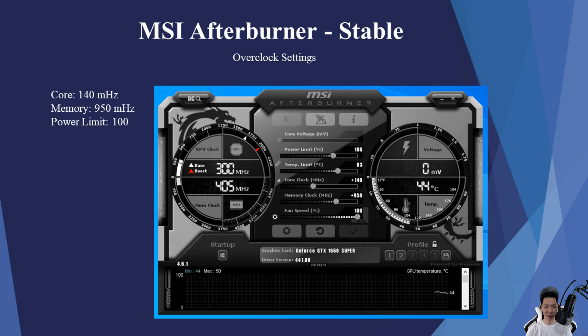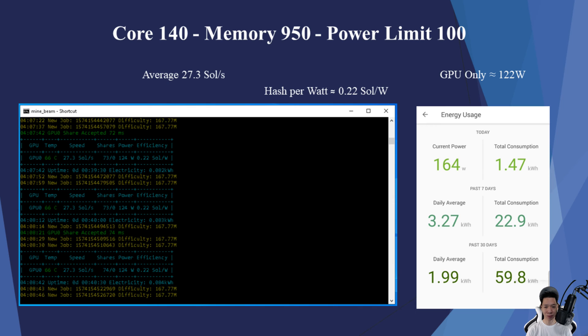Now overclocking this graphics card to the max I could without crashing it and keeping it stable, I put the core at +140, memory at +950, and the power limit at 100. I was now averaging around 27.3 sols, and the GPU itself was averaging around 0.22 sols per watt.